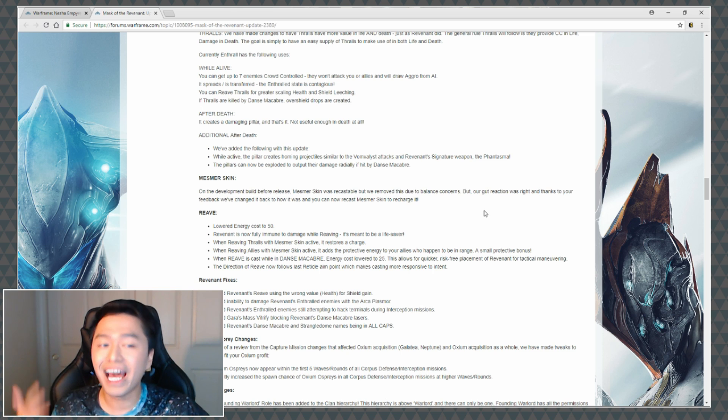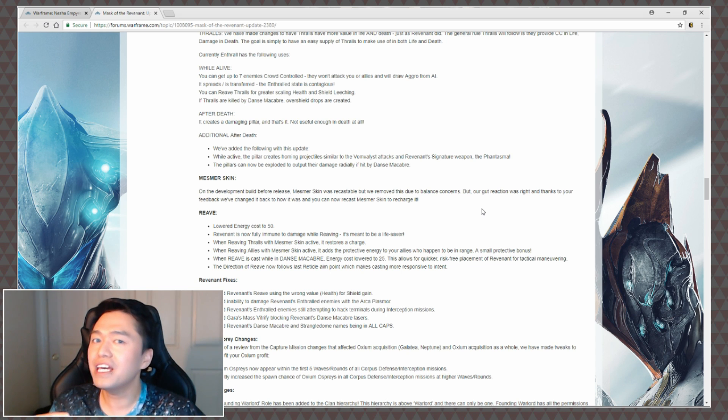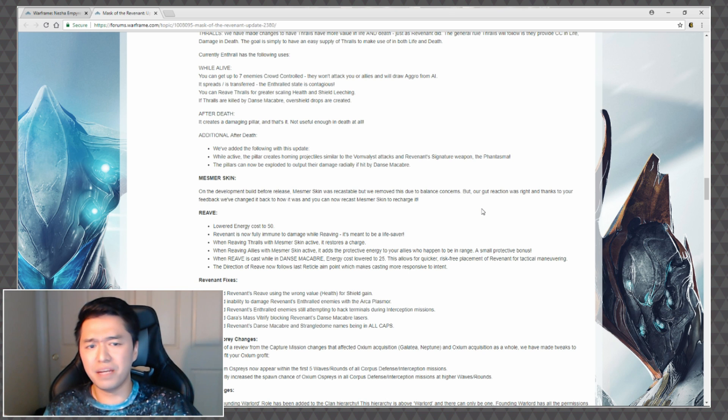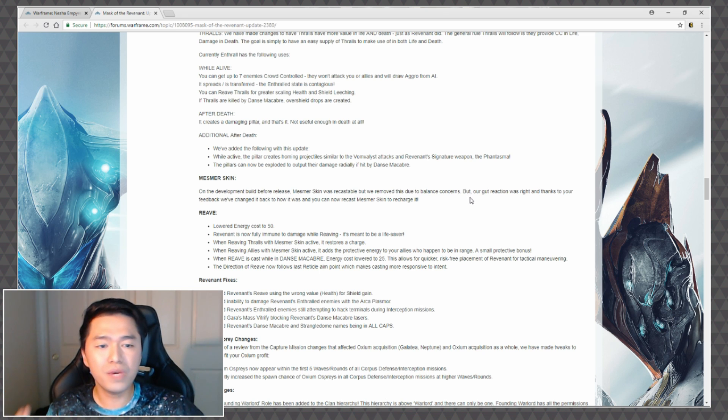Mesmer Skin is a big one. On the development build before release, Mesmer Skin was recastable, but they removed it due to balance concerns. However, their gut reaction was right, and thanks to player feedback they've changed it back — you can now recast Mesmer Skin to recharge it. So as long as you have the energy, you can basically stay invisible and CC enemies at the same time with that stun-stagger effect.